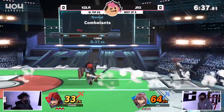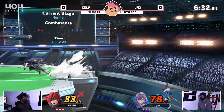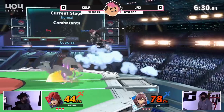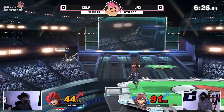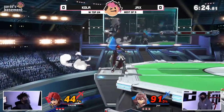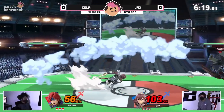Nice recognition by Jax in that situation, realizing that the down-angled side B — the double-edged dance — will cross shield there, so he was ready with the turnaround. But he's got to get off ledge against Kola and actually does it with the ledge jump fair. Yeah, and right now Jax is definitely trying to capitalize on those whiff opportunities by using fairs coming out in neutral.